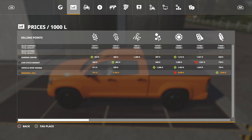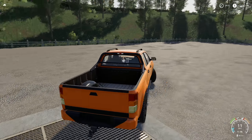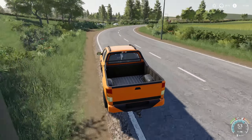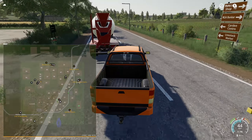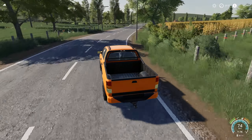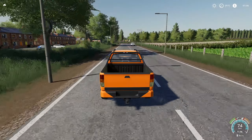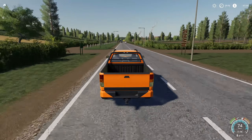Now heading to the animal dealer — the livestock market. It's pretty close, if not exactly the same, to the Vehicle Shop Grains we just visited. Jim has done a fantastic job getting everything working and ready for FS19. I'm so excited — he's still working on a lot of things, so hang tight. It's going to take some time but he's got good things coming.